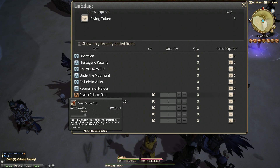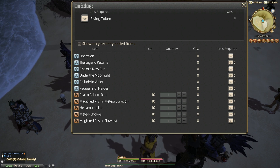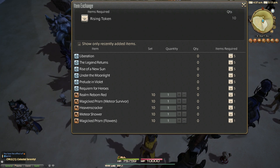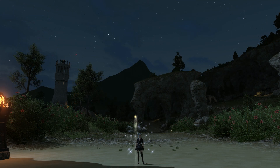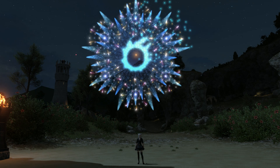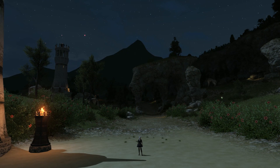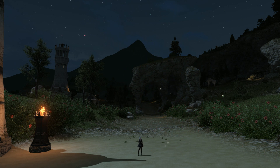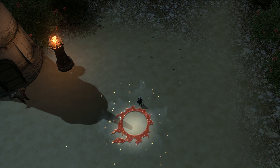In addition to posters, you can actually get some fireworks from this event. Just one rising token individually will get you 10 of any firework you want from the vendor. Included are the previous event fireworks and a new one as well. Here we are with all of the fireworks, which look great in low light, and the low cost makes stockpiling these easy to do in a short amount of time — which a lot of people in the community like to do for their own in-game events or role-playing situations where you can never have enough Realm Reborn Red.